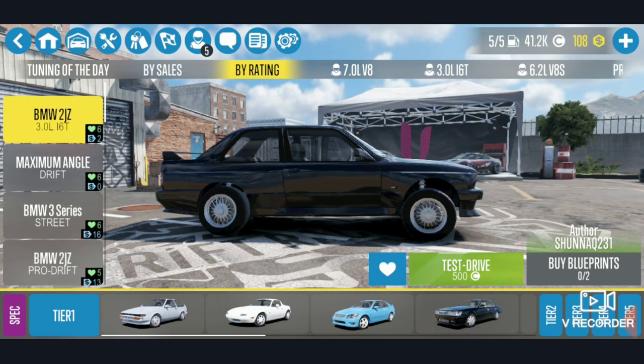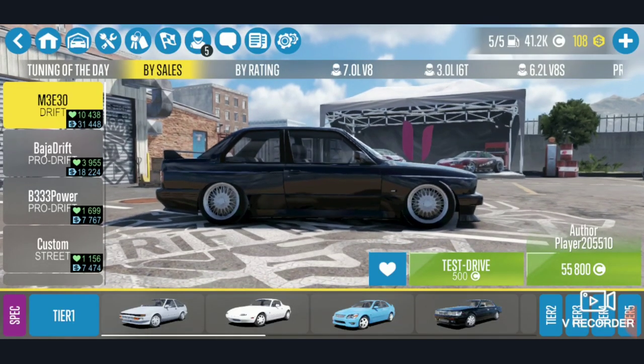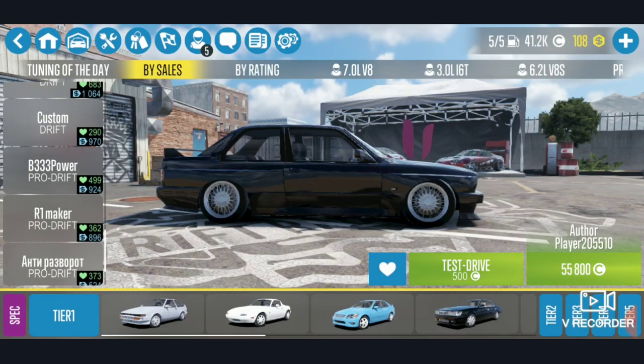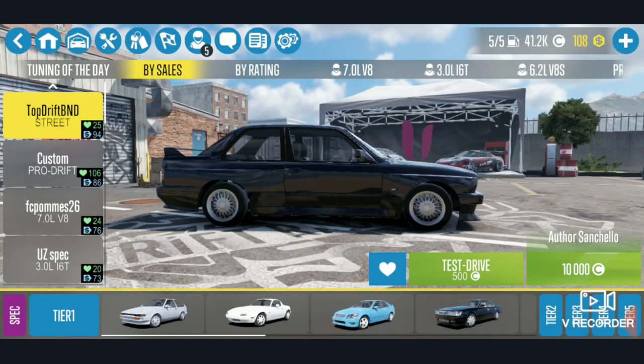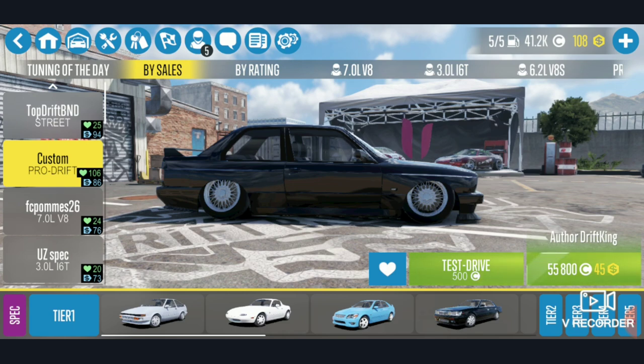For this demonstration, since this one requires blueprints, we're going to use a different tune. Go into Buy Sales and scroll down three times to the pass point. It should be the second one down — Custom Drift Pro. This is also a pretty expensive one but it does the same exact thing. There are a few other ones that work, and this one does almost the same thing.